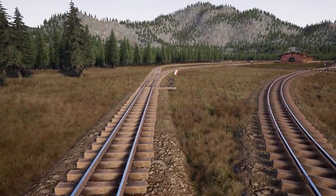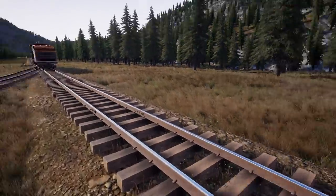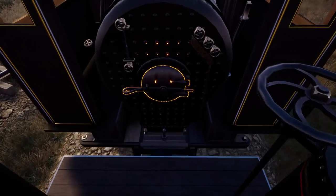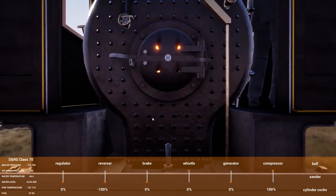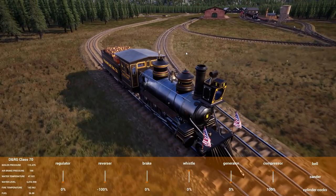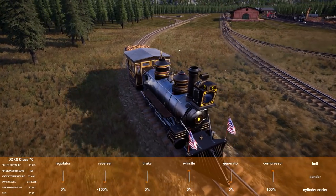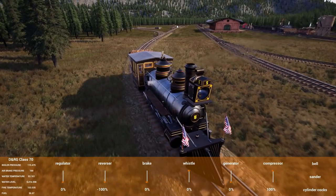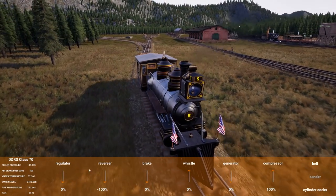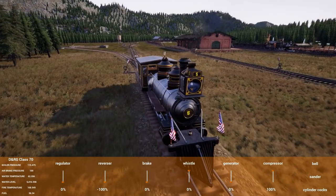We're going to take the Class 70 and get it into position. I understand the realism of being able to flick the switches by hand and I totally get that. There's a mod that lets you remote control everything and remote flick switches, but I kind of wish there was something in the base game like Derail Valley where you could just look at a switch from a distance and flick it while still riding your train. I know it's not realistic, but it would be a nice option. If you want full realism, you slow the train down, get out, flick the switch, and set it back up.